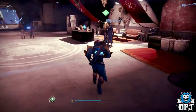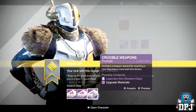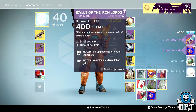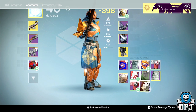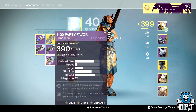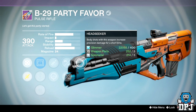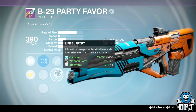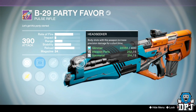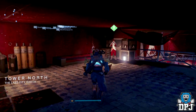Titan PvP rank 43 — got the Party Favor, a variant of the Grasp of Malok, and a Clever Dragon. The Clever Dragon looks horrid. The Party Favor has head seeker and hand laid stock but really needs counterbalance — without it the recoil goes all over the shop. It can do really good damage but not what I want.